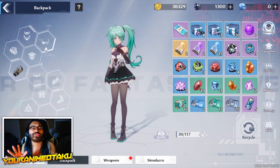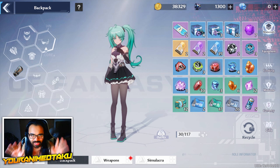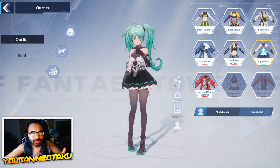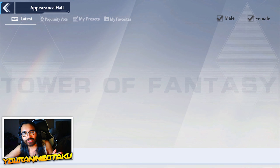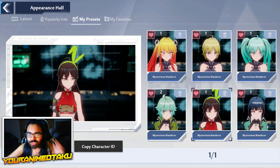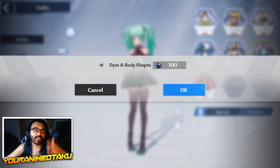One of the issues I want to address the most about the character creation is the fact that you can only use one character at a time. And if you want to use another character, you would have to go into your presets, change your character, copy the ID, and then you'd have to spend a hundred of these black crystals.